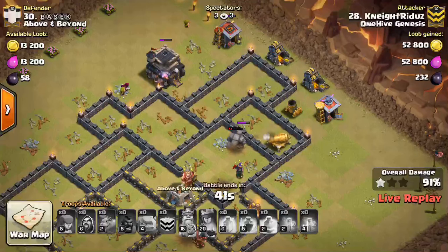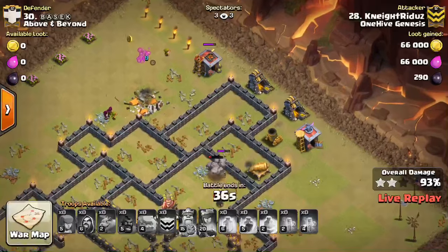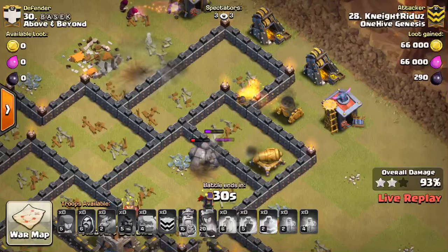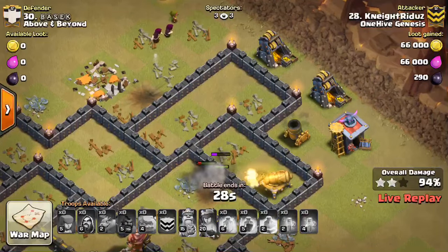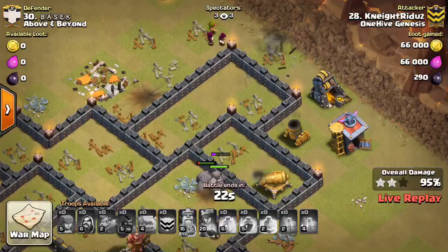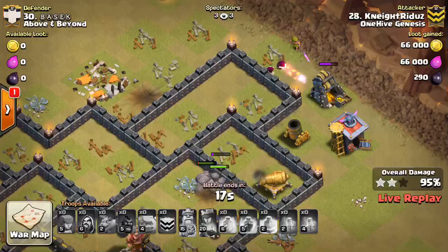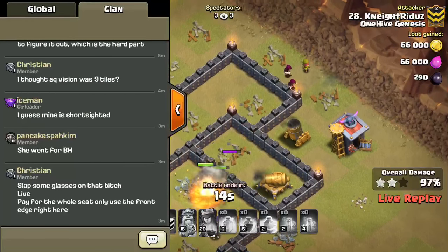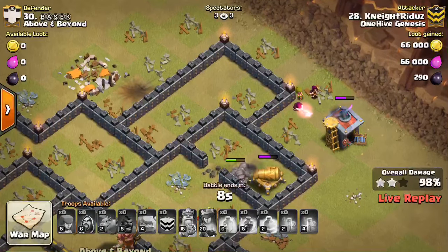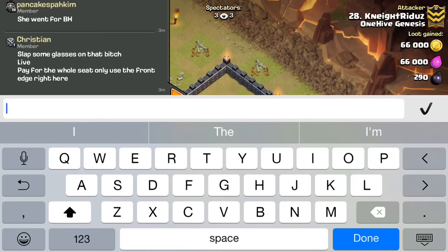The mortars are going to be distracted — no other defenses I can see are going to be an issue for either of those wizards. Everything's taken out on this base as far as the corners go. Giant bomb — an archer looks like it triggered it, so the wizards are going to be fine. Is that golem going to get through the wall in time? I think it will. Even still, the wizards are coming around. This one's going to be close. Hold your breath for the closing on this one. I think he's got it. Yep — this is a three-star! Nice, nice attack to our Knight Riders.